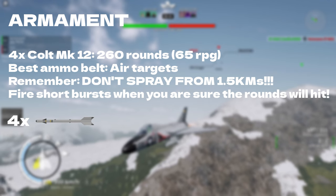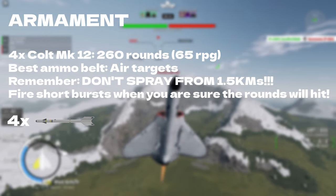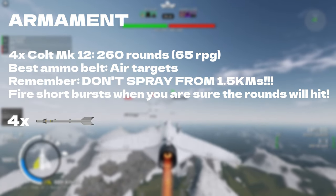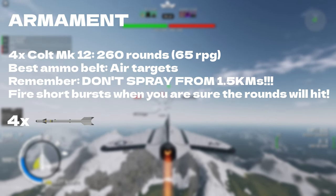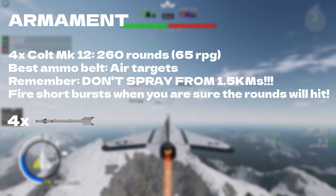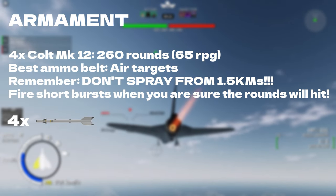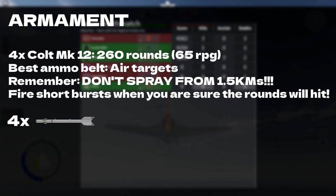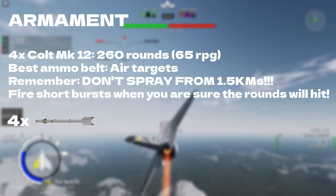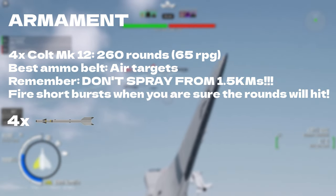Moving on to the armament. This plane has four wing-mounted Colt Mark 12 20mm cannons with a whopping 260 rounds — 65 per gun. Having this little ammo can be a problem for some, but as long as you don't spray from 1.5 km or fire long bursts, you won't have any problems with ammo. Also try to get the enemy as slow as possible to make him an easy target to hit. You can also equip up to four AIM-9Bs, which will definitely help you get more kills.